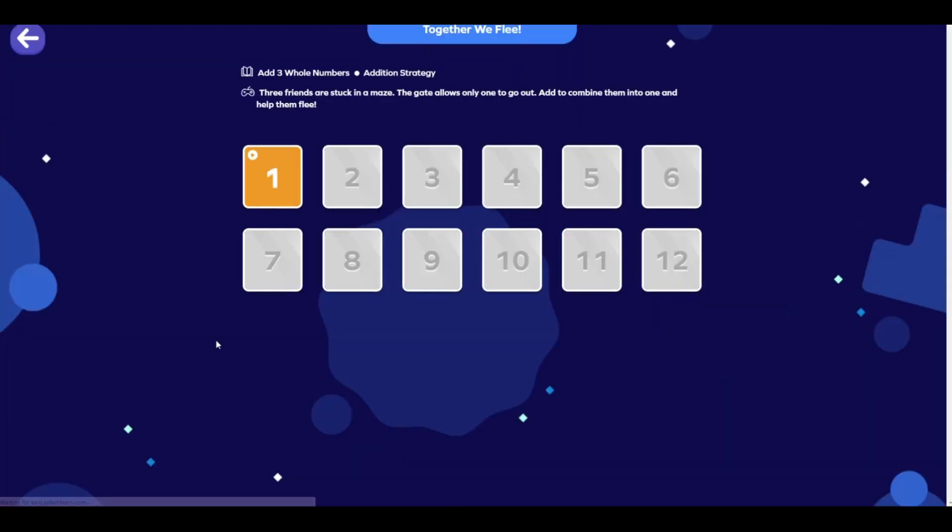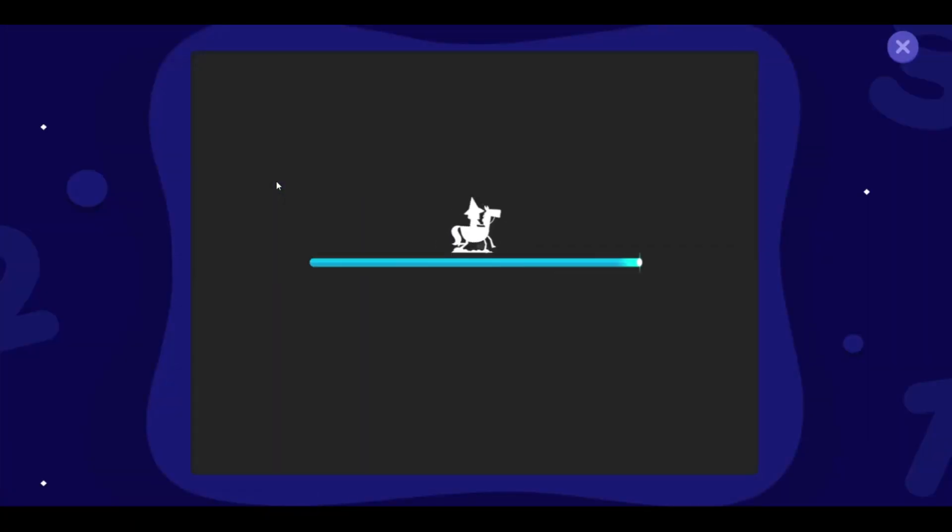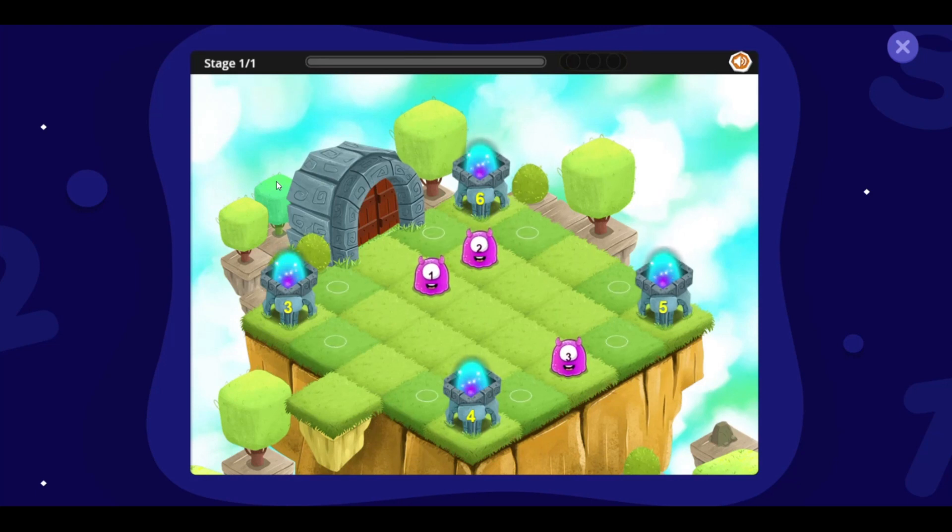Together we flee. Three little monsters are stuck in the maze. The gate will allow only one to leave. If we can add them up as one, they all can flee.